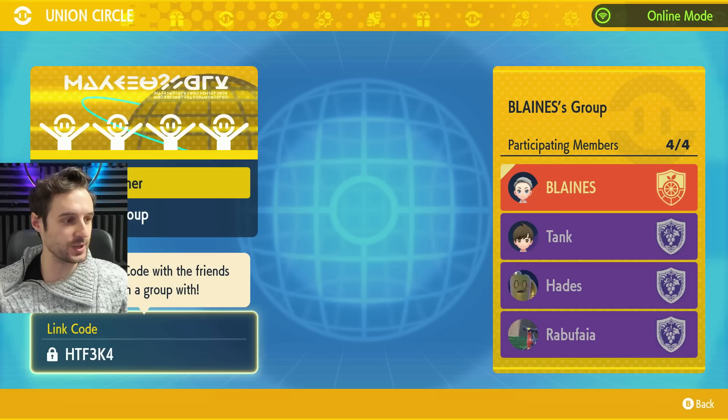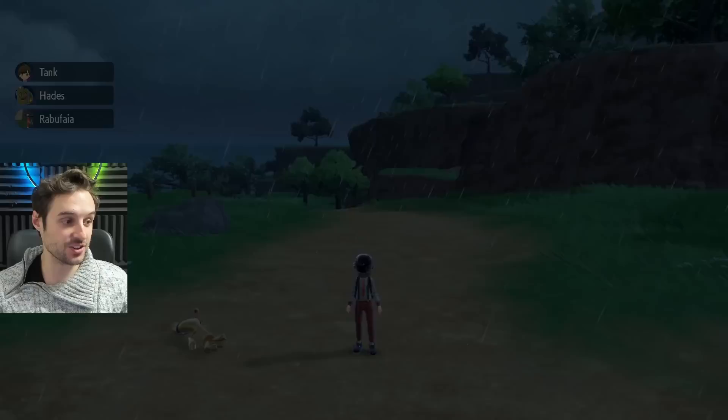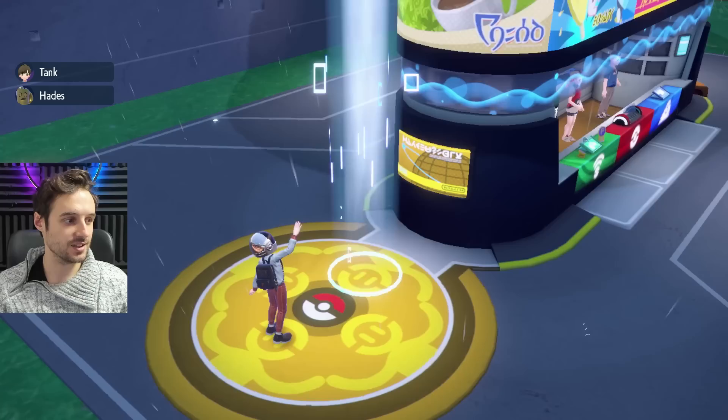Okay, so we got our team. Let's go ahead and set out together — we're going to go to Area Zero together, and I'm going to show you how to be able to see and load in properly your co-op players. Here we go.